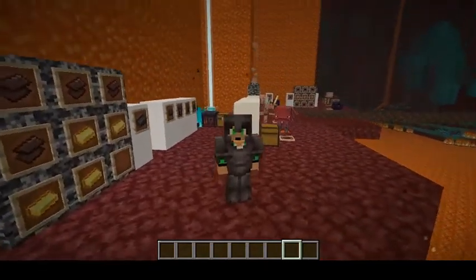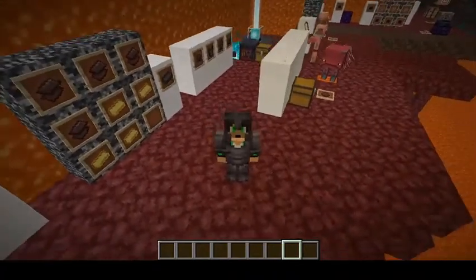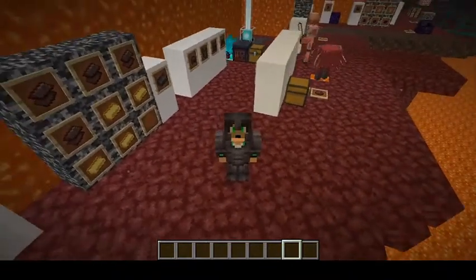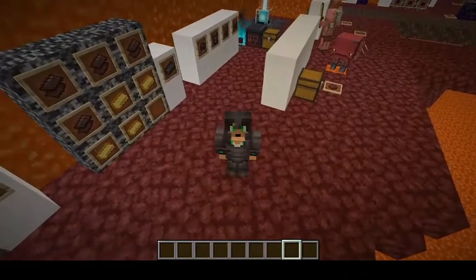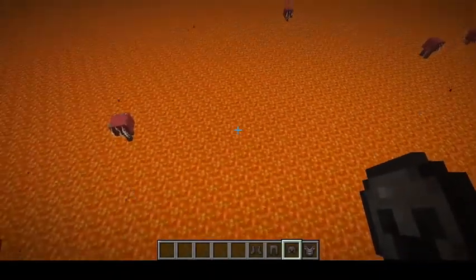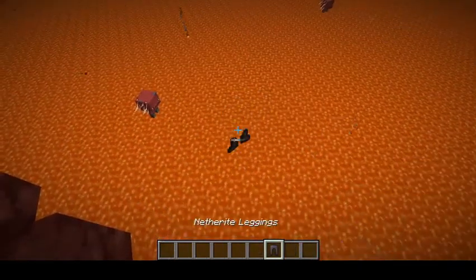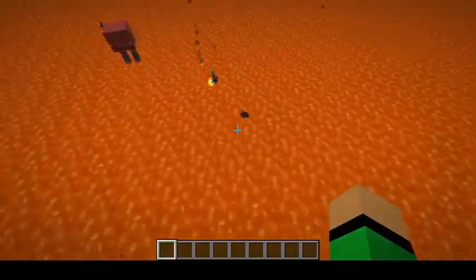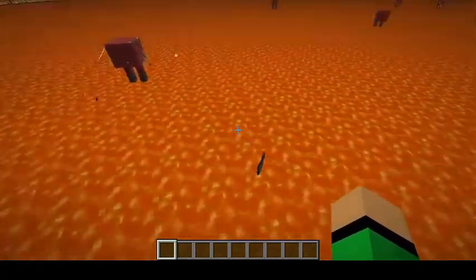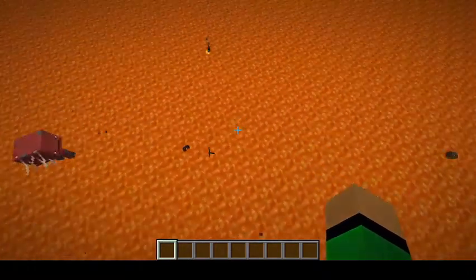There's much more of a difference with netherite, and it even gives you some knockback resistance. The helmet is not like your typical helmet — it comes down more like a wartime helmet. It does not burn in lava. If you drop your netherite ingot or netherite armor into lava, it floats to the top. You can then come down with the Strider — which we'll get into — and grab yourself that netherite.